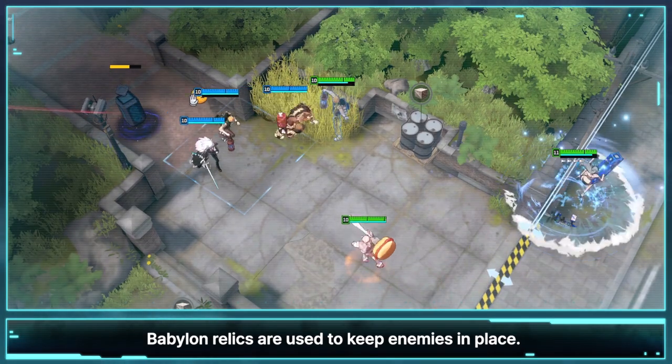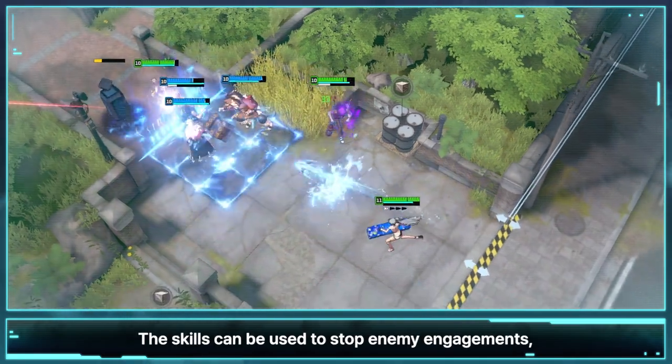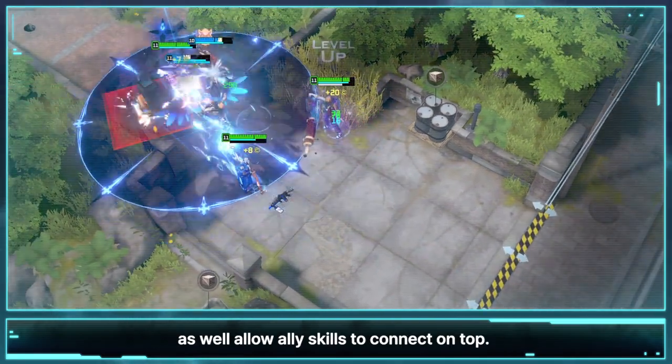Babylon's Relics are used to keep enemies in place. The skills can be used to stop enemy engagements, as well as allow ally skills to connect on top.